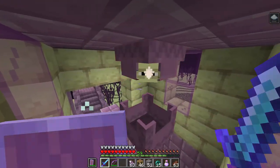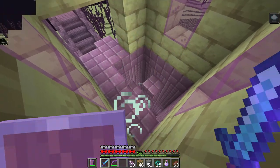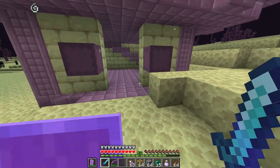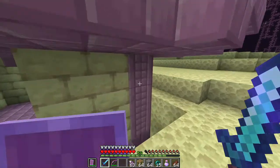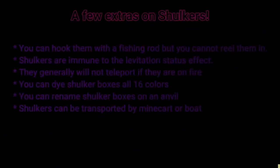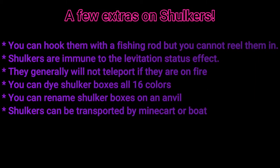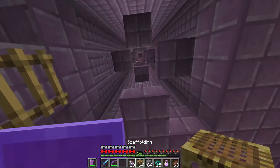There are a few reasons a shulker might teleport: if water touches them, if the block they occupy becomes anything but air, if the block they're attached to is broken, if they cannot open, or if they are hurt. They have a 25% chance of teleporting away if their health is 50% or below.